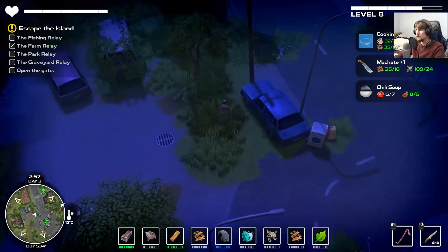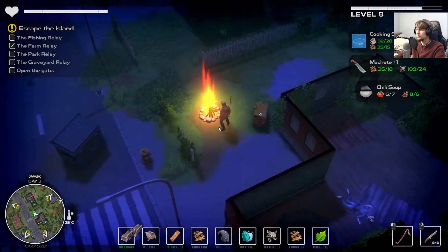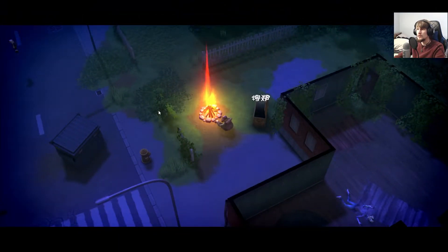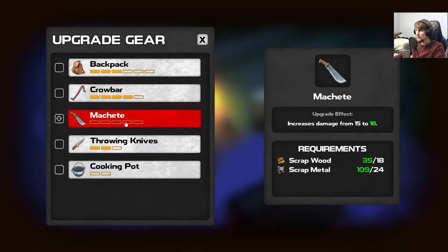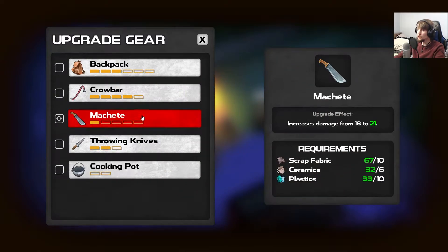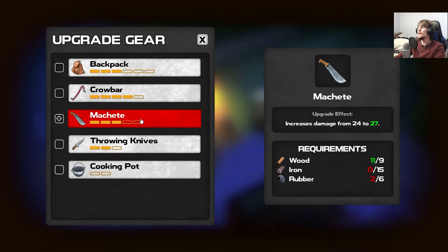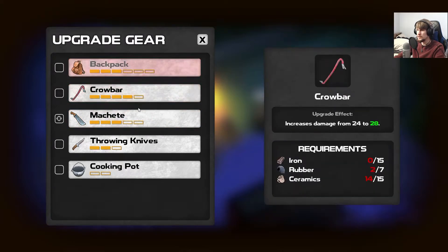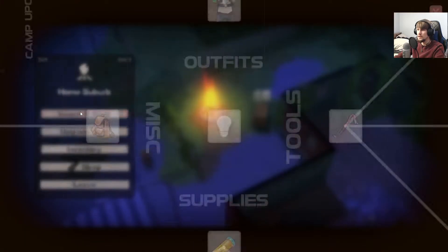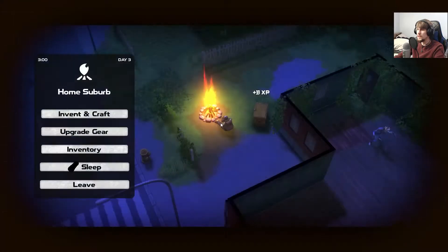So all I have to do now is drop this at the camp and upgrade a few things — now we're sitting pretty good. That only brings the machete up to 18, so it still has a long way to go. Might as well upgrade it as much as we can. Let's just keep on upgrading. That's where we hit our snag — we did use quite a bit for that, probably everything we could have made. Yeah, some more ceramic, and then that's ready.